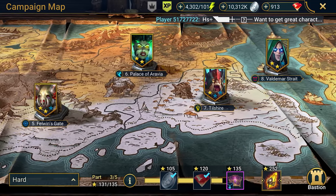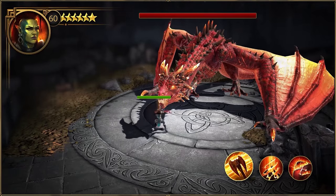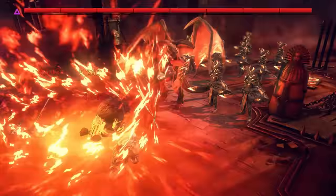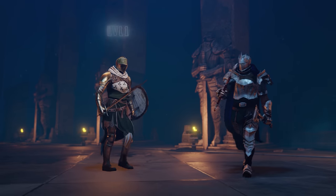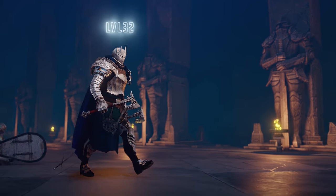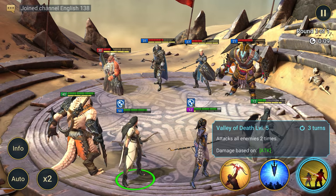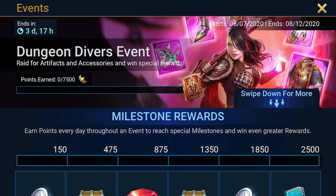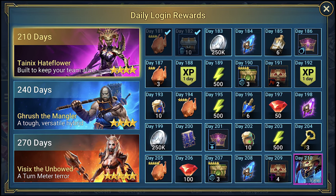Once you have a team put together you have the option of going through the campaign where you can level up your champions and get new gear, or you can get involved in dungeons, faction wars, or even arenas where you can see how you stack up against other players. From my experience playing for the past few weeks, I found that the fastest way to level up your champions and get gear is by farming the campaign. But honestly I prefer the competitive aspect, so I prefer to play arena where I can rank up by beating other players. The game also updates regularly with new events.